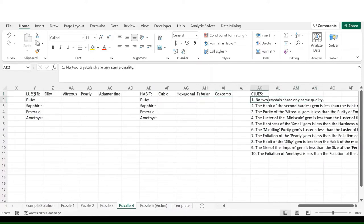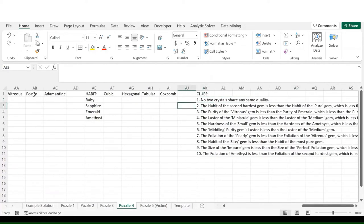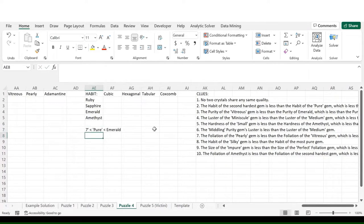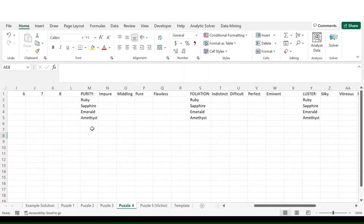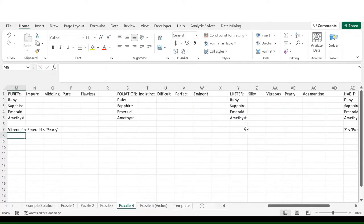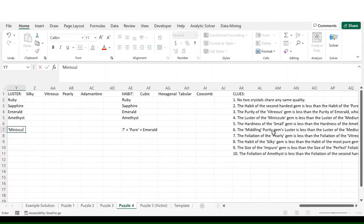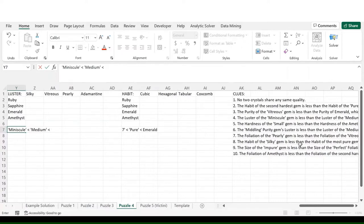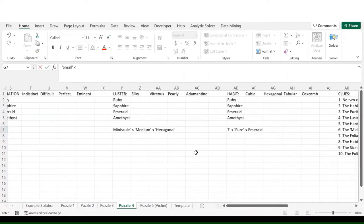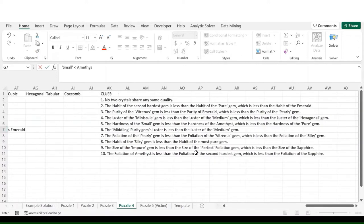First: no two crystals share any same quality. Second: the habit of the second hardest gem (hardness 7) is less than the habit of the pure gem, which is less than the habit of Emerald. Third: the purity of vitreous is less than the purity of Emerald, which is less than the purity of pearly. Fourth: the luster of minuscule is less than the luster of medium, which is less than the luster of the hexagonal gem. Fifth: the hardness of small is less than the hardness of Amethyst, which is less than the hardness of pure.